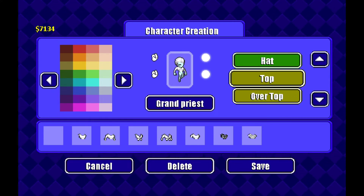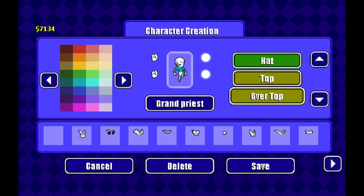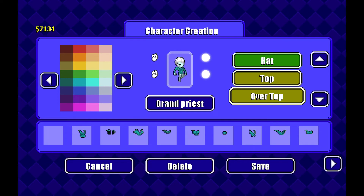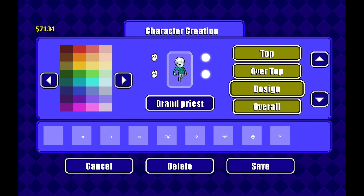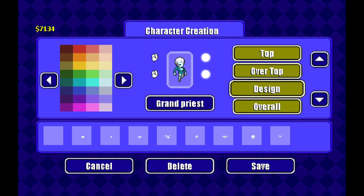Come down here and make this a turquoise color, whatever that's called, and give him this too. Go to design and make this orange.